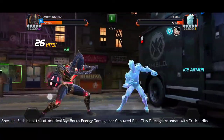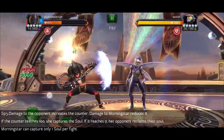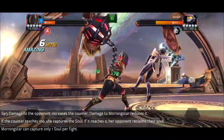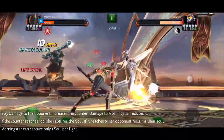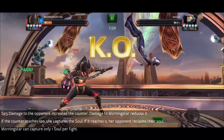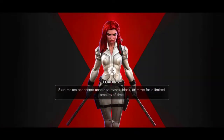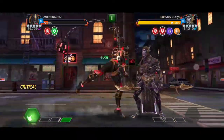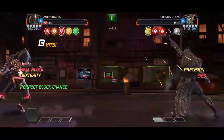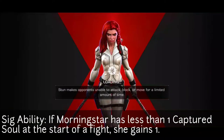Her SP1 does bonus energy damage that scales up as her soul count goes up. Now let's talk about SP3, which is actually how you build her up. When she does SP3, she gets some charges, and when you hit your opponent enough — 200 hits — that's when she gains a soul. The one downside is that if the opponent hits you, or you take damage from any source including poison from suicide masteries or any degeneration, you lose those charges.